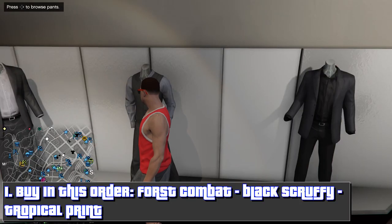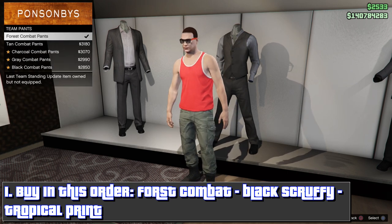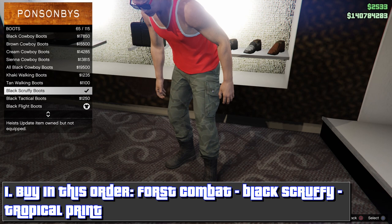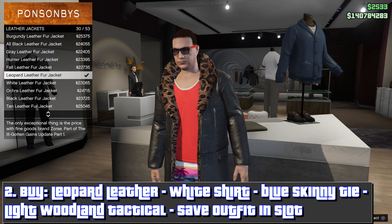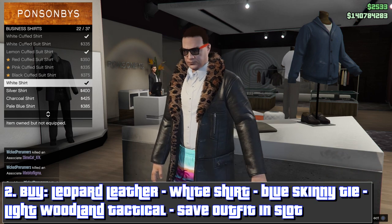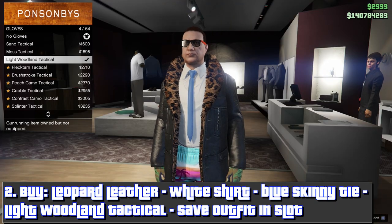You want to start on your male character and then buy these in this order: the Force Combat Pants, the black scruffy boots, tropical print running, leather fur jacket, the white shirt, blue skinny tie, and light woodland tactical.